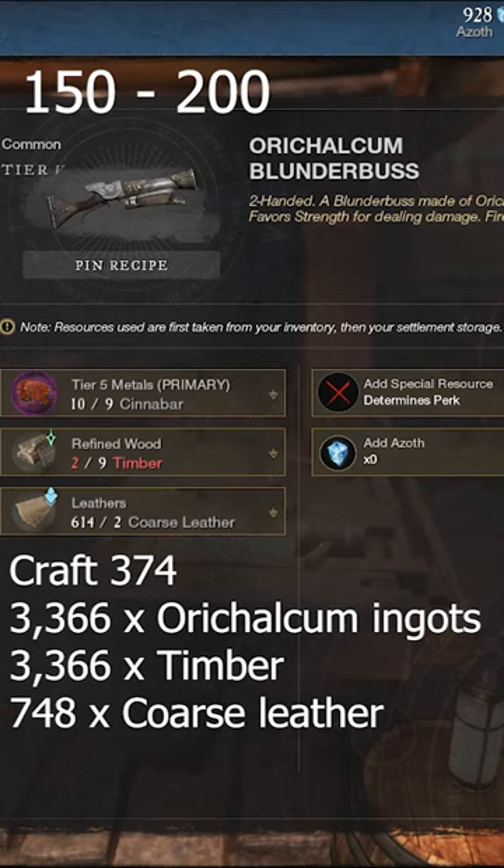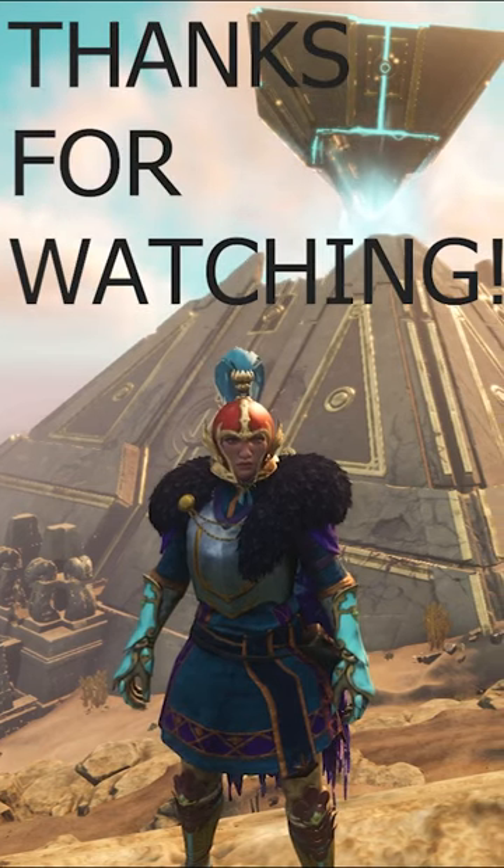Now you've gotten to 150, you'll want to craft 374 orichalcum blunderbusses to get straight to level 200. That's it for this video guys, thank you so much for watching.